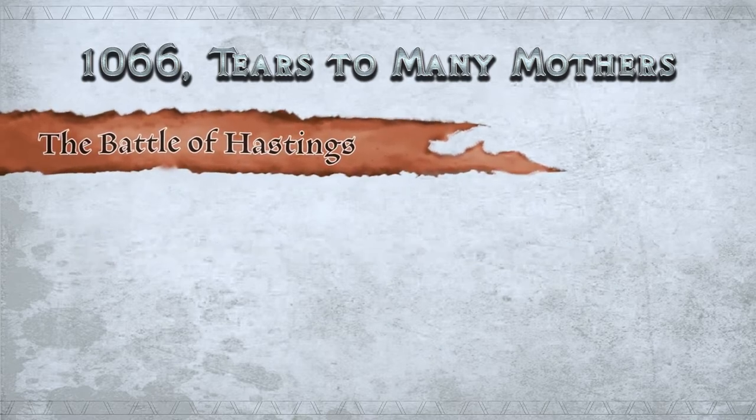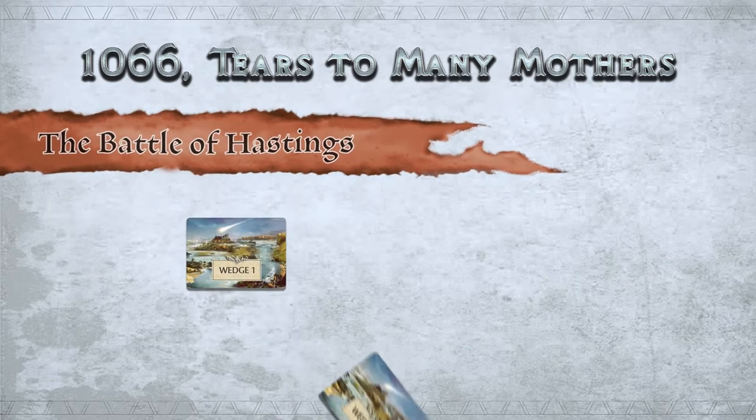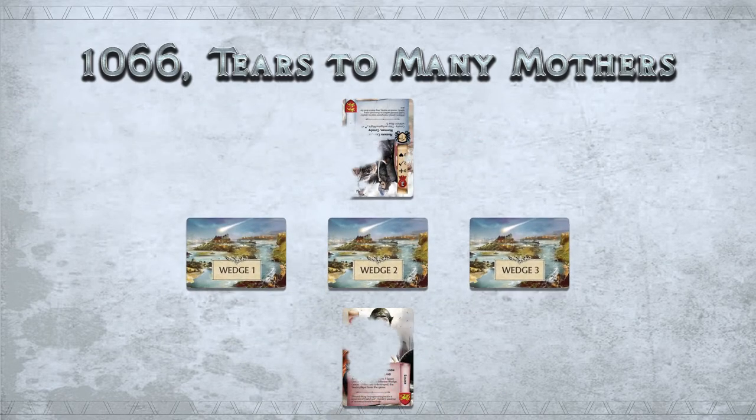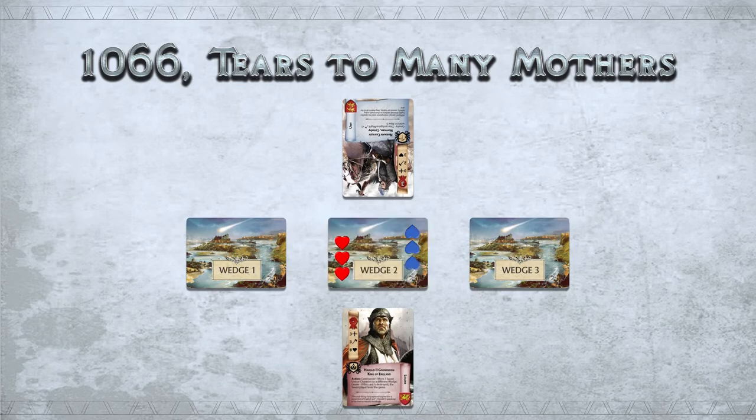The Battle of Hastings is fought over three wedges of troops, as the real battle was, represented by three wedge cards that players compete for by trying to inflict 10 points of damage on each wedge. Careful hand management is required for victory. The first player to claim two wedges wins the game.